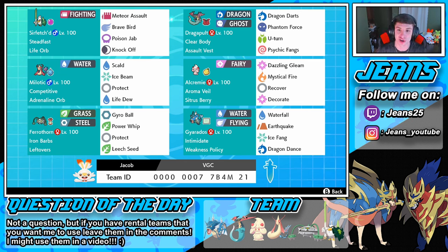Then we got Dragapult, which is always a good choice. Rocking Clear Body and that Assault Vest to soak up some special attack damage. Running Dragon Darts to hit opponents, Phantom Force to sink down and dodge some attacks or swap out, and Psychic Fangs to do some damage. Then we got Alcremie with a Sitrus Berry — I love Alcremie, I love how many forms it has.